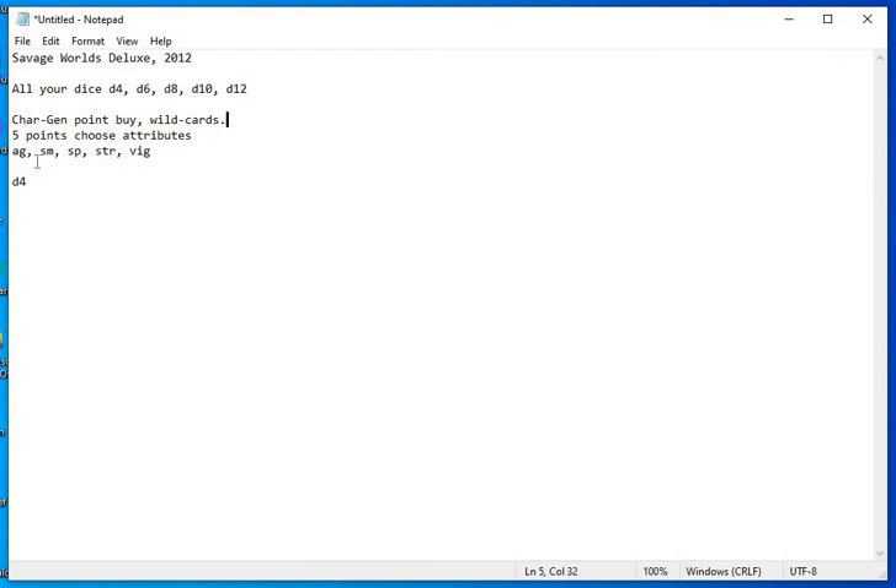The Target Number is always 4 — TN is always 4. We never modify the TN; we modify your roll against the TN. You have to get a 4 to succeed. If Dell has an Agility score of D4 and needs to make an Agility check to jump a pit, that means Dell has a 25% chance to make that — he has to roll a 4.